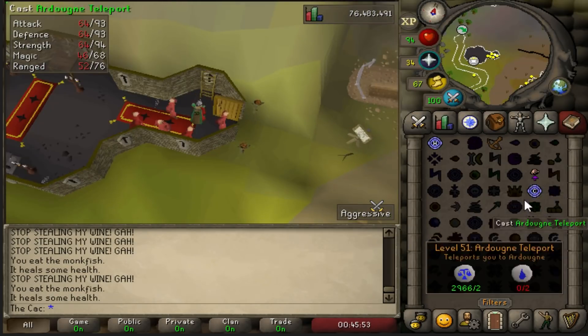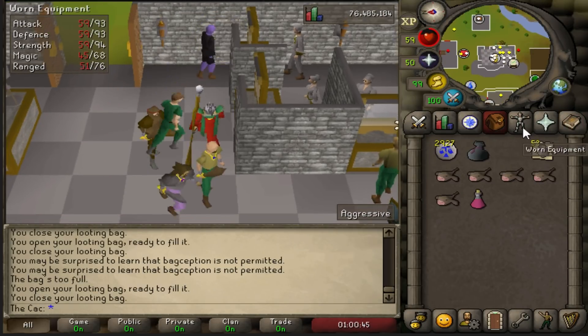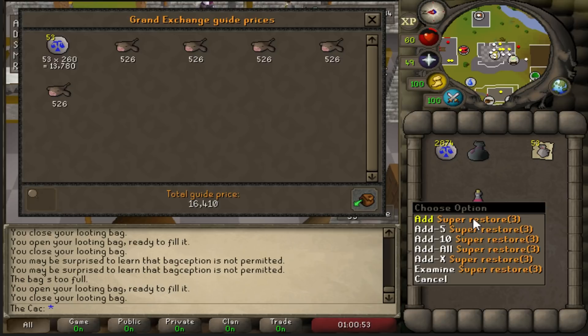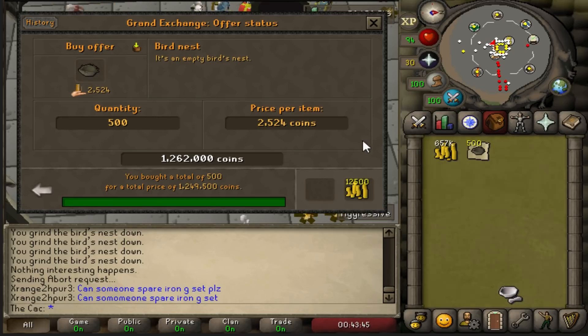Once the inventory is full I teleport to Edgeville, deposit my loot, and start all over again. One trip takes around 20 minutes and you get around 78k minus the food, law runes, and restore potion. So in one hour you can expect around 400k GP, which is really good if you don't have any money and want to maintain a bond.